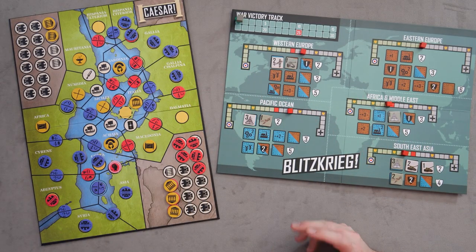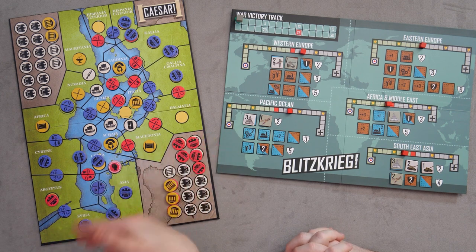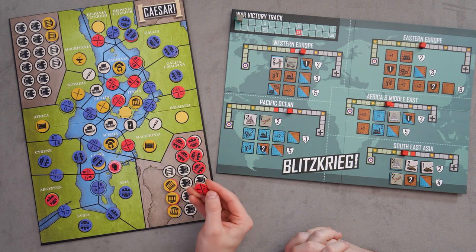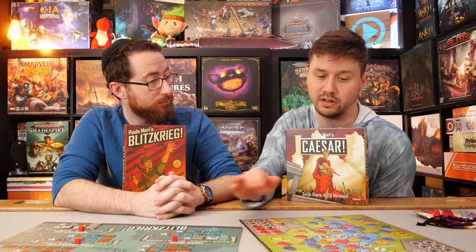I kind of like the simplicity of Blitzkrieg in this regard. I also have an inclination towards military history given my family background, so it's very familiar to me. The graphic design in Caesar helps show gameplay but doesn't give you as much visual connection to it. In Blitzkrieg you actually get the art of the stuff in the game, whereas in Caesar, by the nature of needing two pieces of graphic information on one small token, you have to let go of that benefit.